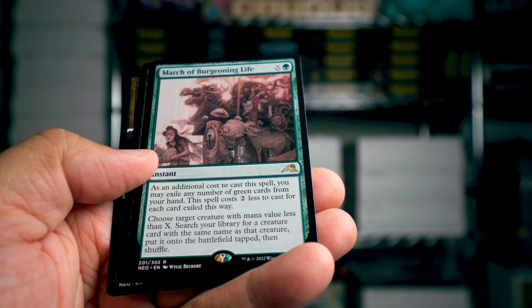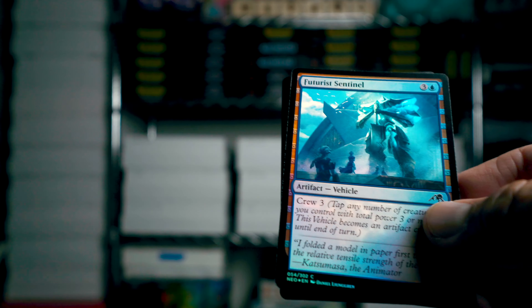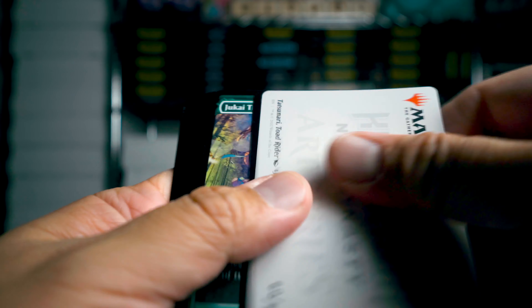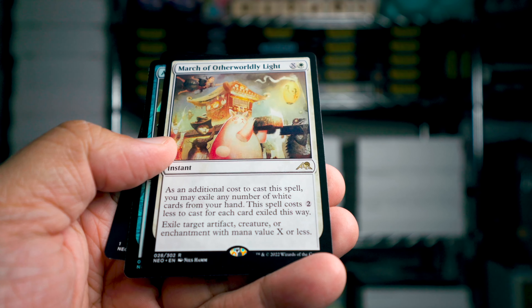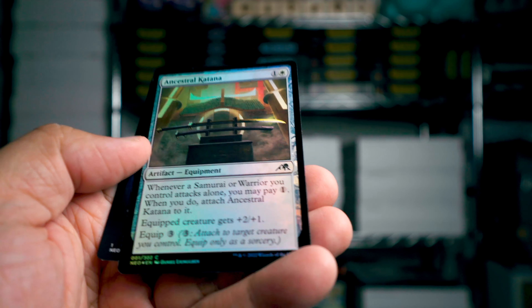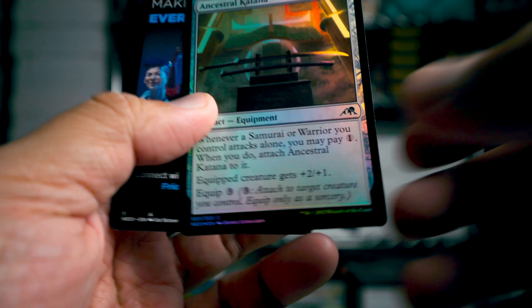Second last pack — and we got March of Burgeoning Life. And this is it, last pack. This box was definitely weaker — doesn't matter what's in this last pack. March of Otherworldly Light. And that's it. Yeah, so definitely a weaker box than the first one — you're going to get boxes that are good and some that are not as good, and unfortunately this one wasn't as great.